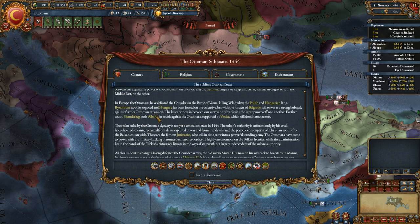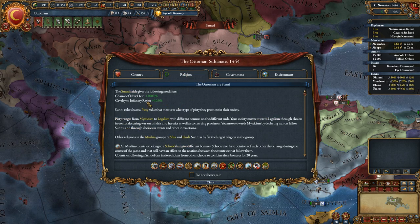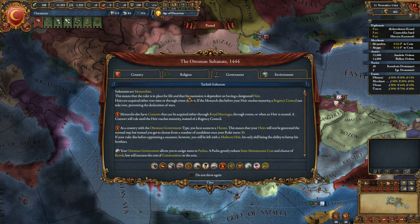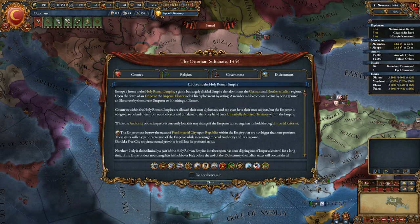You can see, just based off that, while it's one of the best nations to ever start out when you're learning the game — we're Sunni, we are a monarchy, and we are in the land of Europe and the Holy Roman Empire.